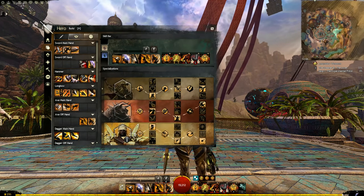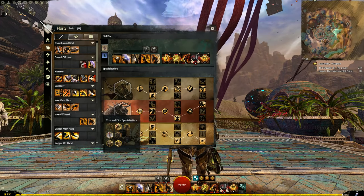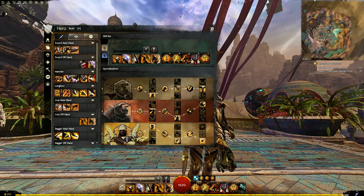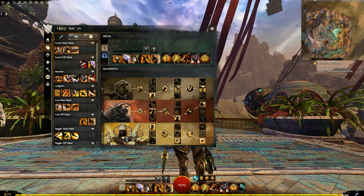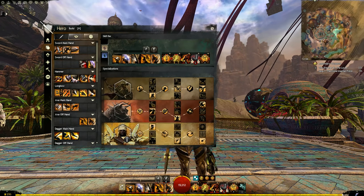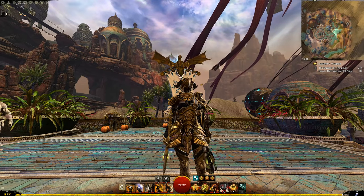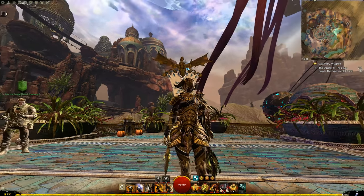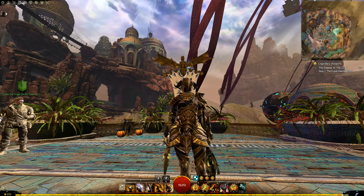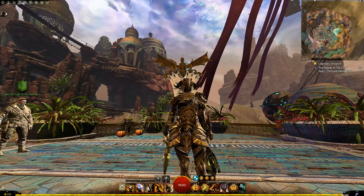There's a big decision right at the start: which elite spec to go for. Even core warrior is pretty good. I've gone with Spellbreaker. I know there are big Berserker fans out there — Berserker has higher burst damage and more situational quick wins. But overall I think Spellbreaker is the much better generalist with more quality of life, more options, and is more applicable to more players.